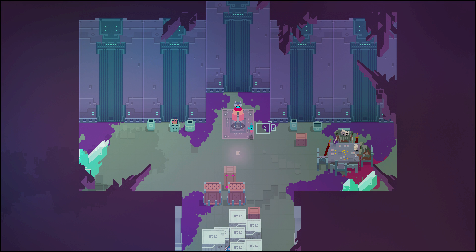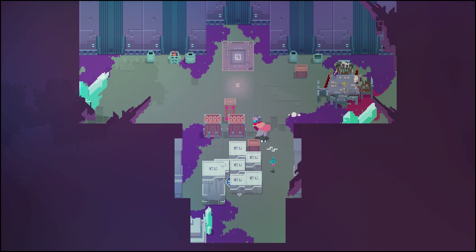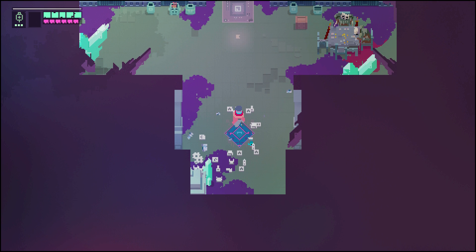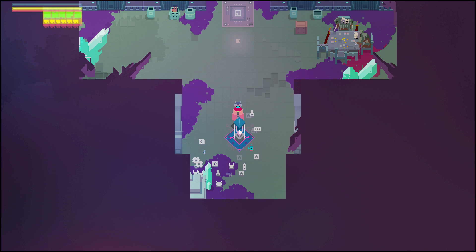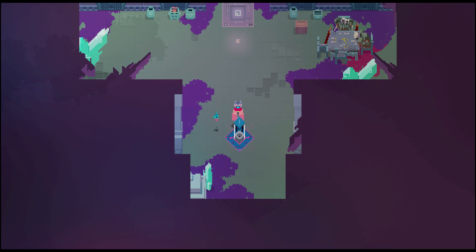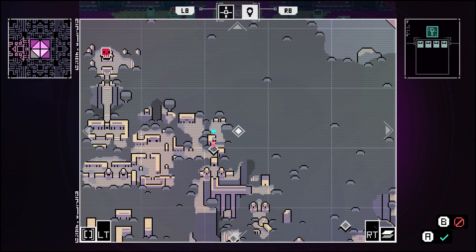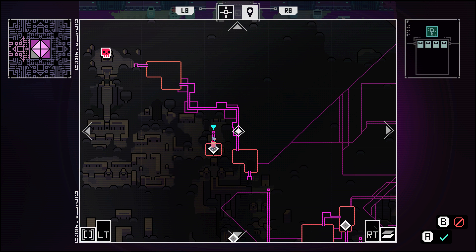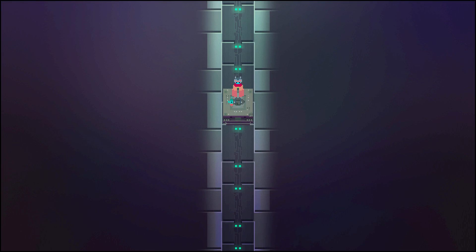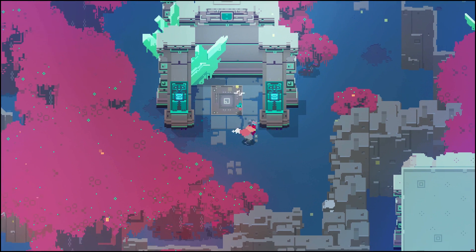I noticed that some of these range units will actually flinch if you hit them, so you can use that to interrupt their attacks — kind of convenient. We got 28 gear bits and this is going to be power module number 7. These guys were very dedicated to their card game — they're probably still waiting on the two other guys to come back and finish their turn. Here's the map — we're at this underground area which is based off of this elevator.